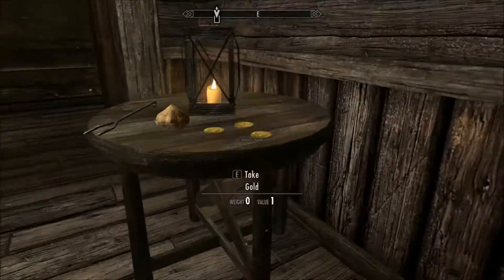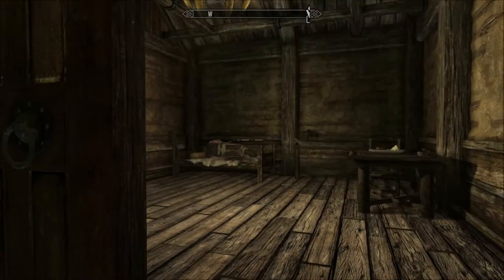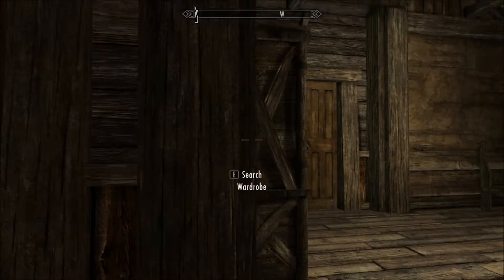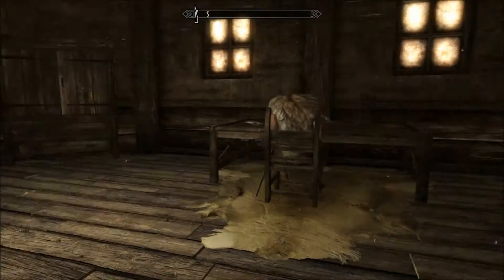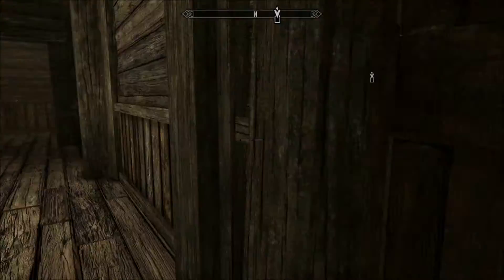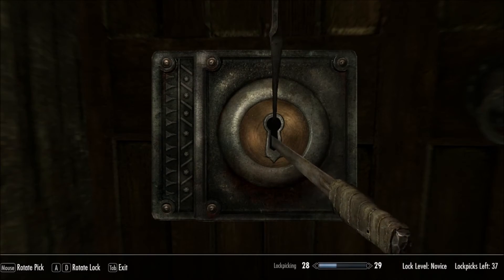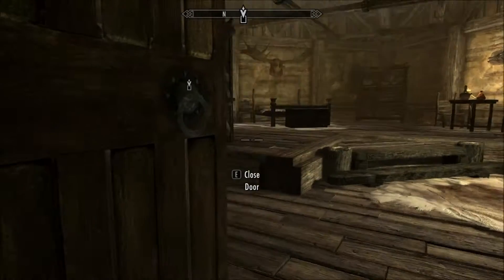Come in here and get the three gold in here. There's another guard right here, and there's some stuff in that closet, but it's not really worth much. There's another guard right there obviously, so just be careful and try to get by and pick the lock.